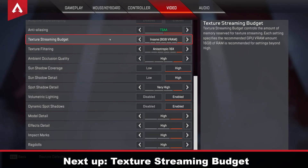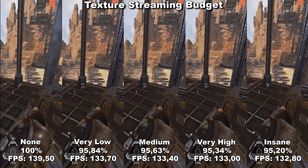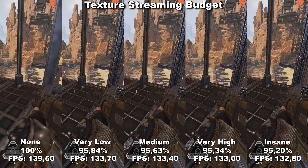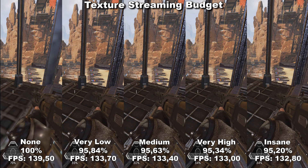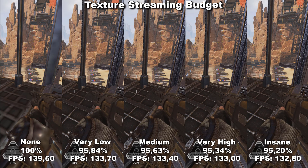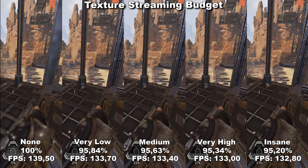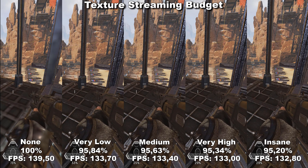Next, we're taking a look at Texture Streaming Budget. This budget determines how many of your textures are loaded into your VRAM. In this game, you have two kinds of textures: low res and high res. When you have this setting set to none, it's using low res. When you have it set to anything else, it's using high res. This is why you're seeing that weird performance difference between the different settings. While we have it on none — on low res — we gain 5% more performance comparably to any other setting.